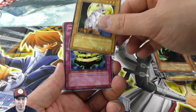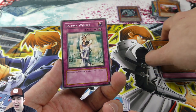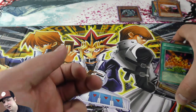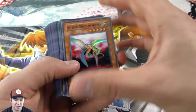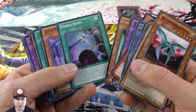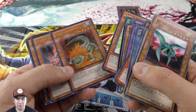Our final booster pack — maybe we'll end on a Jinzo note for Joey — nope, Hayabusa Knight! I did run a deck around this with Gravity Bind: you can attack twice and equip a bunch of equipment cards to deal a ton of damage or OTK your opponent. This opening was epic! We have our giant brick of foils — we pulled really well from all the Legendary Collections: Power Bond, expensive eight to ten dollar cards...